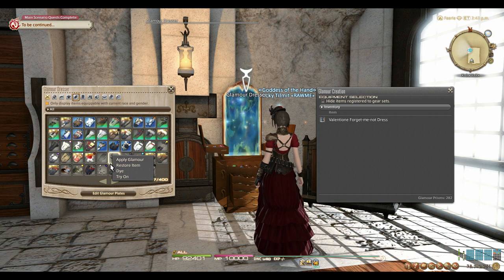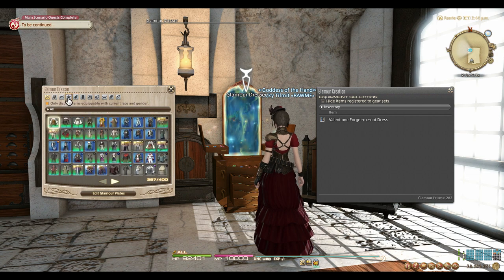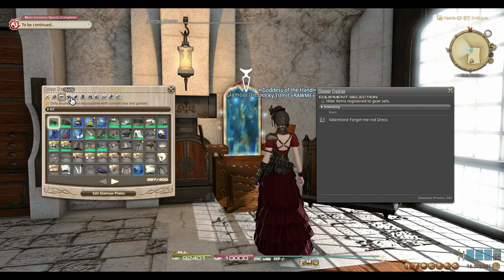We'll cover Glamour Plates in just a moment, but for now let's go over the rest of the basics involving the Dresser. The Glamour Dresser, as of right now, can hold up to 400 items in it, which is immensely helpful in cleaning out your inventory space for Glamour items.